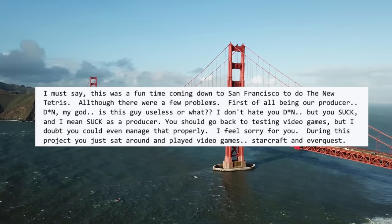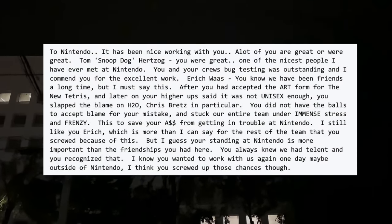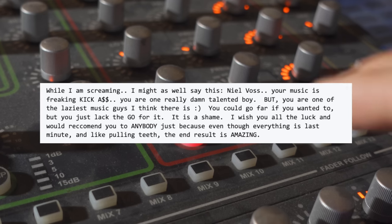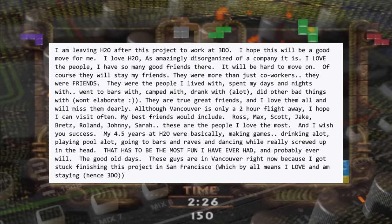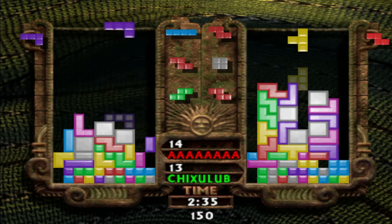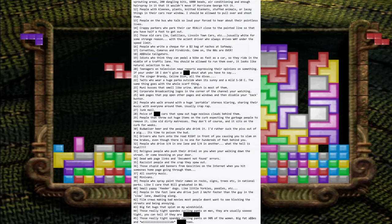Dave says his producer sucked, saying all he did was sit around and play StarCraft and EverQuest and make pointless Excel sheets. He then targets a Nintendo employee for throwing off the team's work after telling the higher-ups that the game's art wasn't unisex enough. He then shifts focus to the game's composer Neil Voss, saying he's the laziest music guy he's ever encountered, and that despite the end result being amazing, everything was last minute like pulling teeth. He then says he's leaving H2O to go work at 3DO, saying his time at H2O was some of the most fun he ever had — before saying 'this game sucks.' There's also another rant directly underneath it labeled 'Mick rant' that lists Lupin's 50 most hated things, which is actually 56 things, and may be one of the worst things ever read.